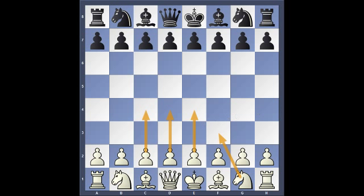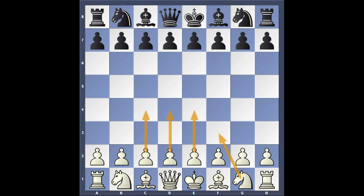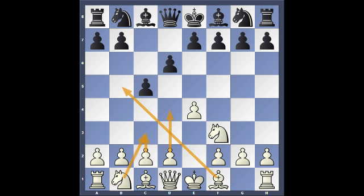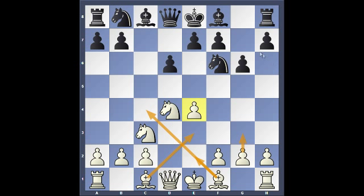This begins the king's pawn. Magnus Carlsen continues with c5, the Sicilian. We got f3, d6 — this is the open Sicilian. d4, c takes d4, knight takes, knight to f6, knight to c3, g6. This is the Sicilian Dragon variation of the open Sicilian. And now we have bishop to e3.